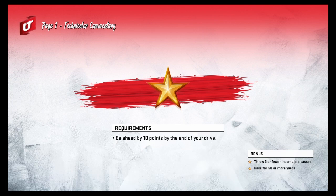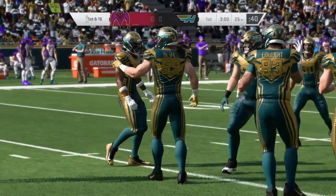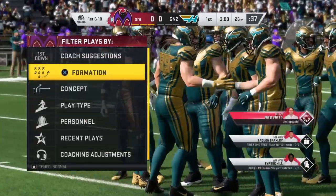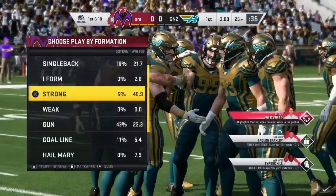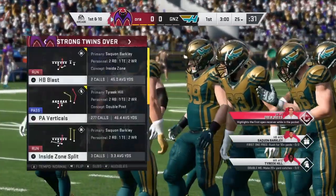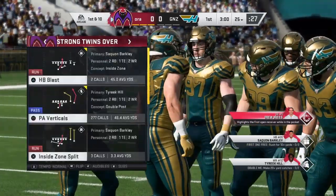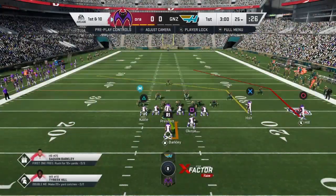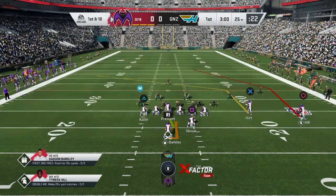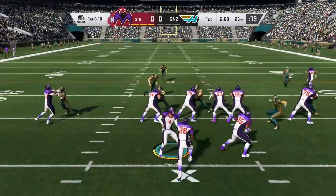I realized I was recording this live and the gameplay volume was on so you couldn't hear my voice, so I'm going to do a postcom over this. Once you get in the challenge, go to Formation, make sure you're on Strong, put it on Twins Over, and it's going to be the PA Verticals. I had to sub in my Dak Prescott because Drew Brees' throw power is not good, so just make sure to sub in your quarterback with higher throw power. You don't have to do any pre-snap adjustments — just snap it. I'm going to throw it to Torrey Holt every single play.